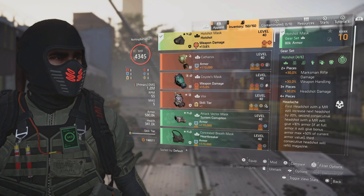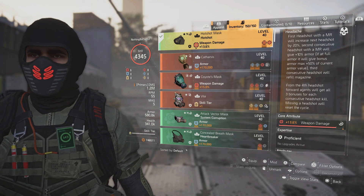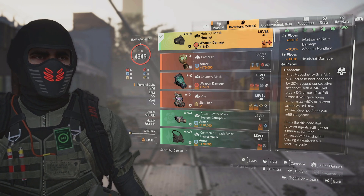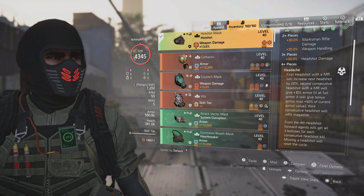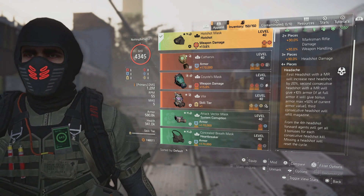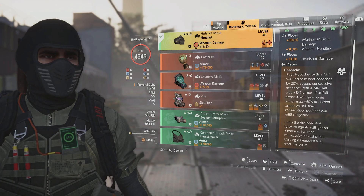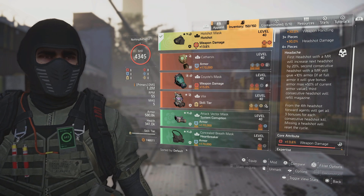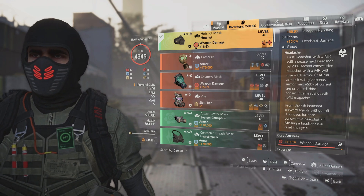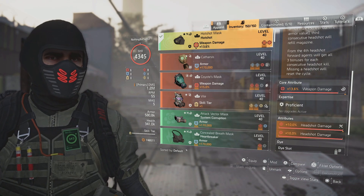The build we're going to be using is the Hotshot build. We are running a four-piece. We're going to get 30% marksman rifle damage, 30% weapon handling, 30% headshot damage, and the Headache talent. The talent that comes on the four-piece is so good: the first headshot with the marksman rifle increases the next headshot by 20%. The second consecutive headshot gives you 10% bonus armor, or if you're at full armor, armor max of 50% of your current armor value. The third consecutive headshot will always refill your magazine — so you can run all five directives including Ammo Hoarder and still perform well. From the fourth headshot forward, agents get all three bonuses for each consecutive headshot kill. Missing a headshot will reset the cycle. We have weapon damage, headshot damage, and a headshot damage mod on here.